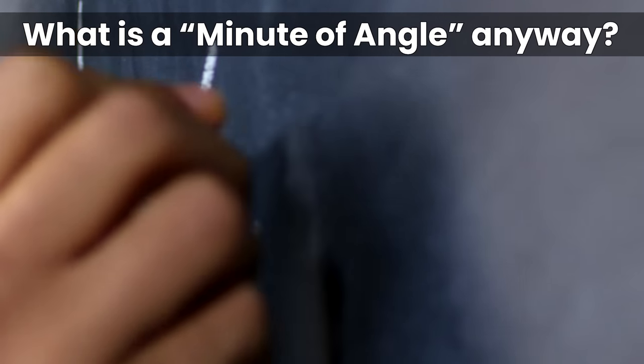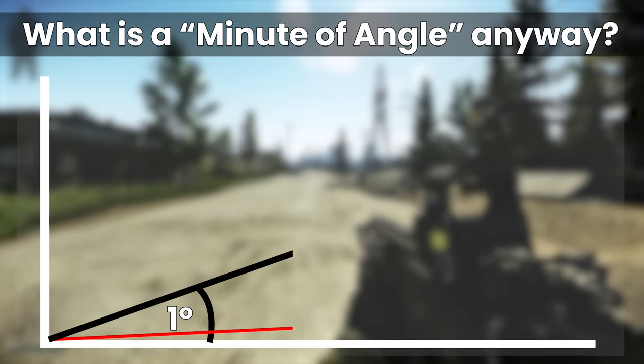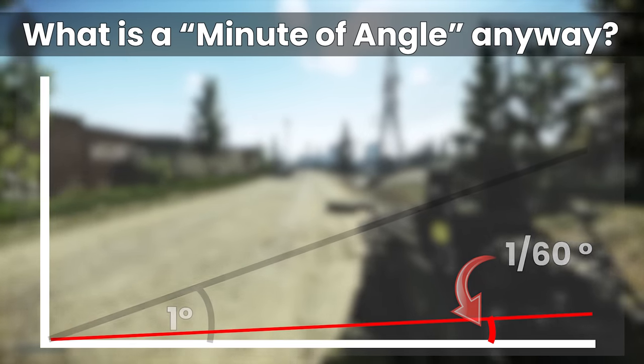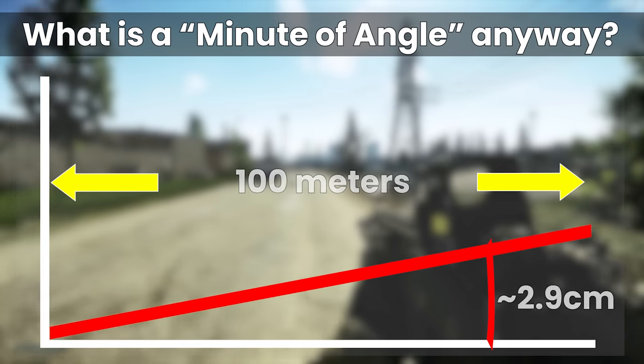In a mathematical sense, a minute of angle is, like it sounds, a measurement of an angle. This represents 1/60th of a degree, which is pretty small, and when you work through the calculation, this is approximately equal to 1 inch at 100 yards, or 2.9 centimeters at 100 meters.